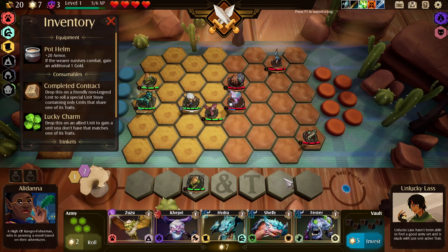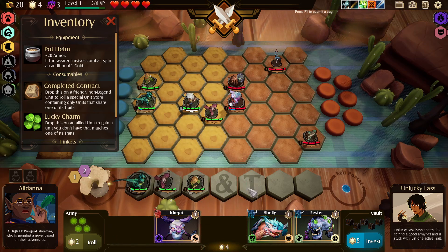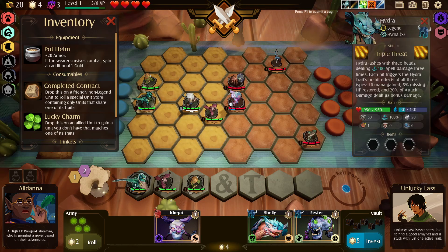Let's reroll this. Oh we can get Hydras - that's interesting because Hydra is obviously a level two unit. Go ahead grab that, grab the bat. I don't know what happens if you use the lucky charm on a Hydra - I would assume it just doesn't work. Maybe it doesn't say non-legend whereas this one says non-legend. Maybe it does work and gives you a random legendary unit, which would not be very useful.